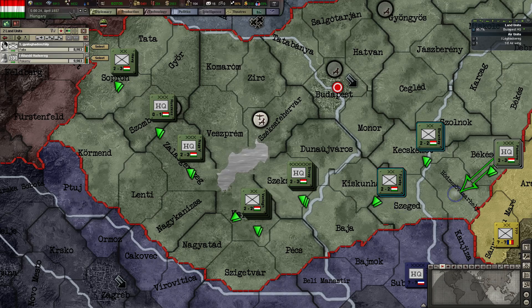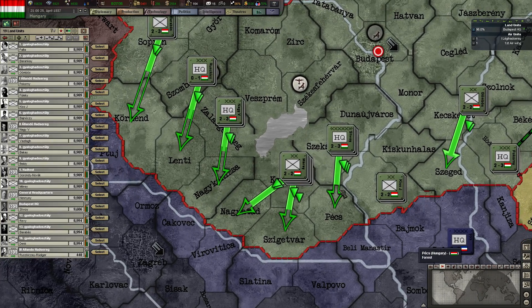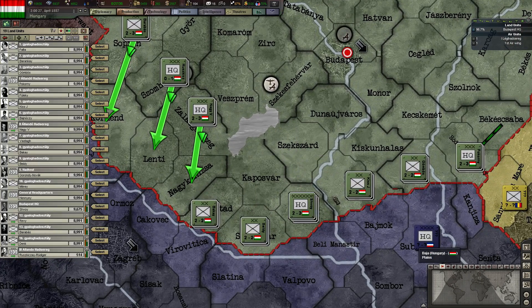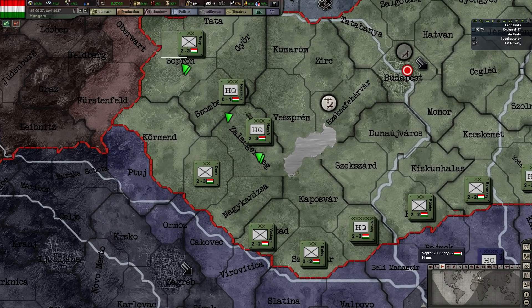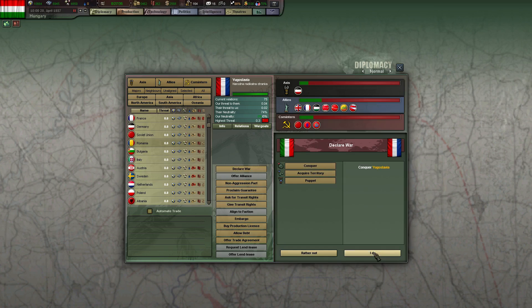Excellent. Almost fully in position. I'll say the HQ is slightly lagging behind because of the slower speed that they have. It'll be done in August, probably after this war has finished. Okay, almost there. Come on. And then we attack — conquer Yugoslavia. Yeah.